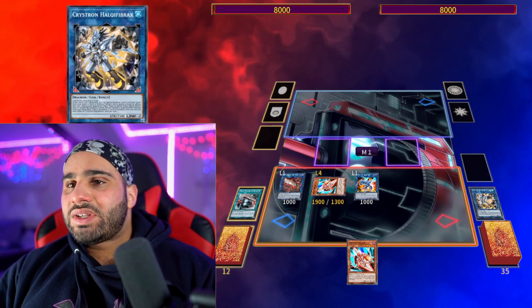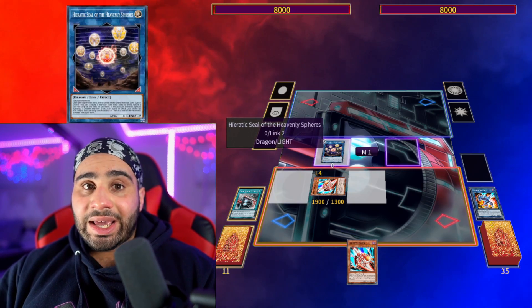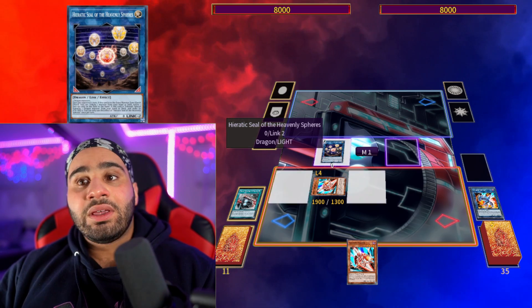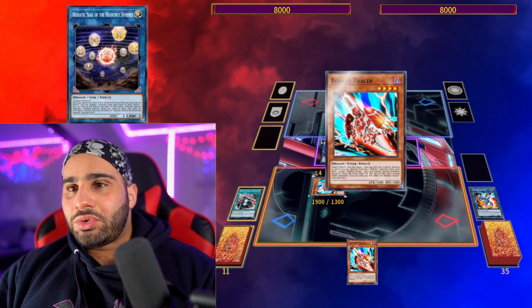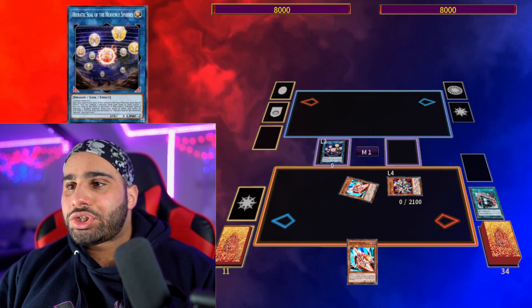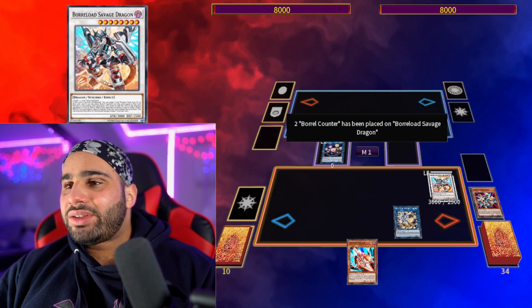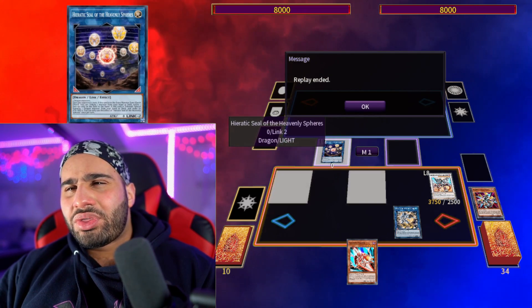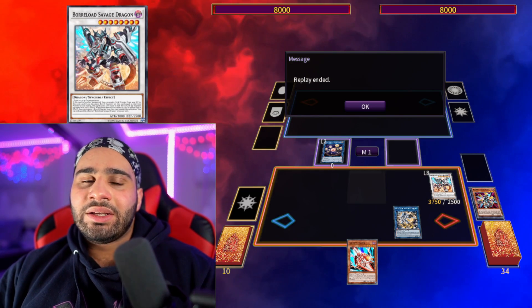You actually want to get rid of Needle Fiber because it is not a Dragon monster. If you want to make the Hieratic Seal in the Extra Monster Zone — which is the only place where this card has the broken effect to bounce back a card — you're going to have to get rid of Needle Fiber anyway. So use Rocket Tracer's effect, pop Boot Sector Launch, activate Rocket Recharger, make Borreload Savage Dragon, equip back Needle Fiber from the graveyard.